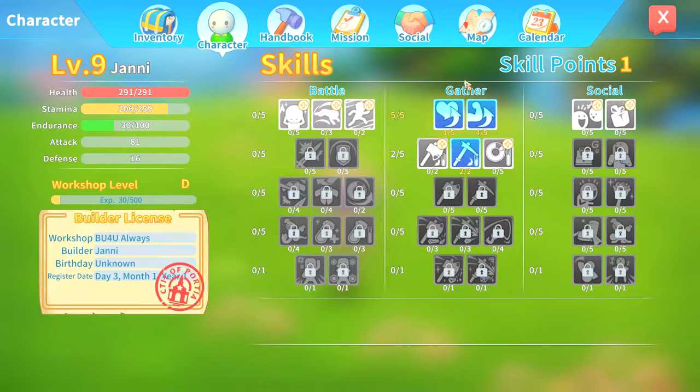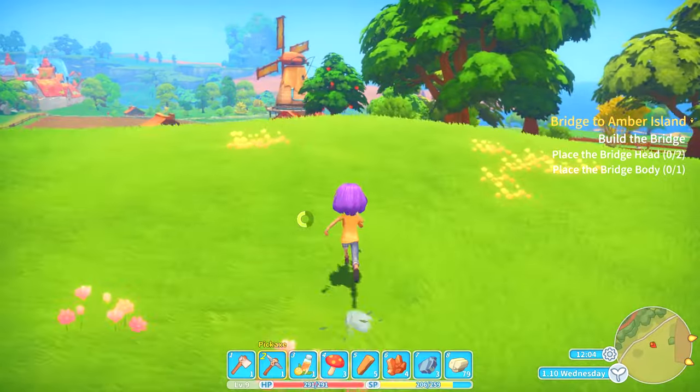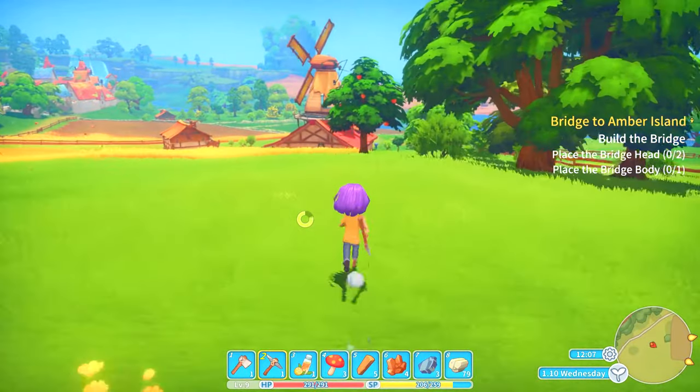We got another skill point. Max endurance - I'm not really sure what that does. Can we run for longer or sprint for longer maybe? I really want to run with the packs so I don't use as much stamina. We could actually get some upgrades maybe.